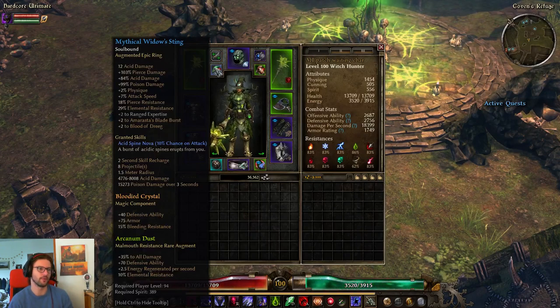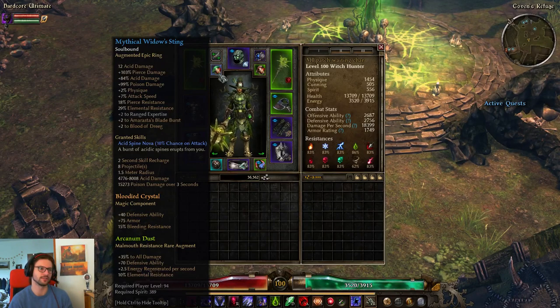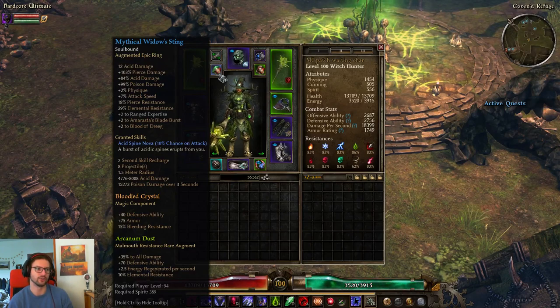I'm also using a Mythical Widow Sting — a blue craftable ring that gives acid damage, percent acid damage, attack speed, physique, Pierce and Elemental resistance, as well as plus two to ABB and Blood of Dreeg. This helps me hard-cap Blood of Dreeg and gives decent Pierce and Elemental resistance, attack speed, and acid damage. You could also try to craft this for Stun resistance to get additional Stun resistance instead of the Physique — that might actually be better as well.